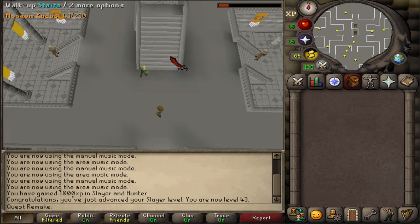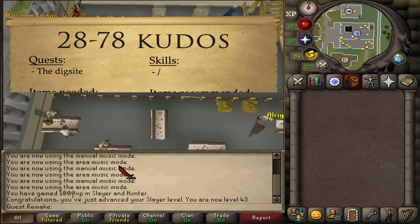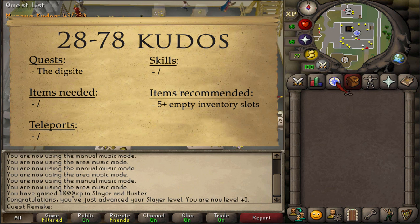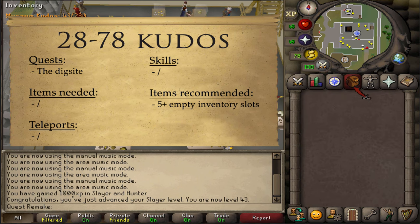Next, from 28 to 78 kudos, let's clean some finds. This can be done on the main floor of the Varrock Museum. The quest requirement is The Dig Site. There are no stat requirements and no items needed. It is recommended, however, to have at least 5 empty inventory slots — the more empty inventory slots, the better.